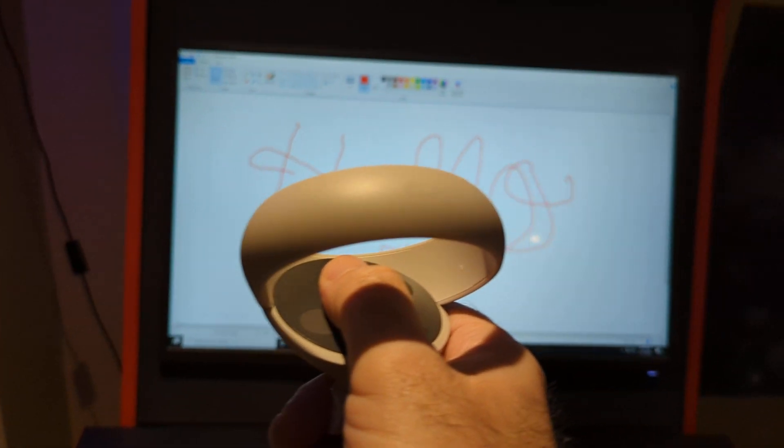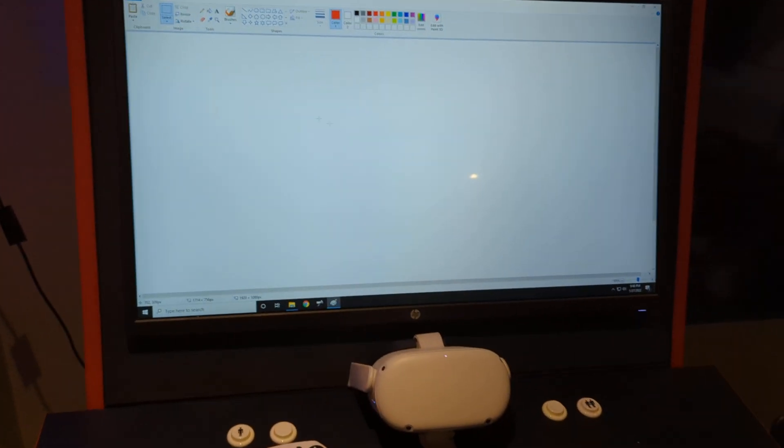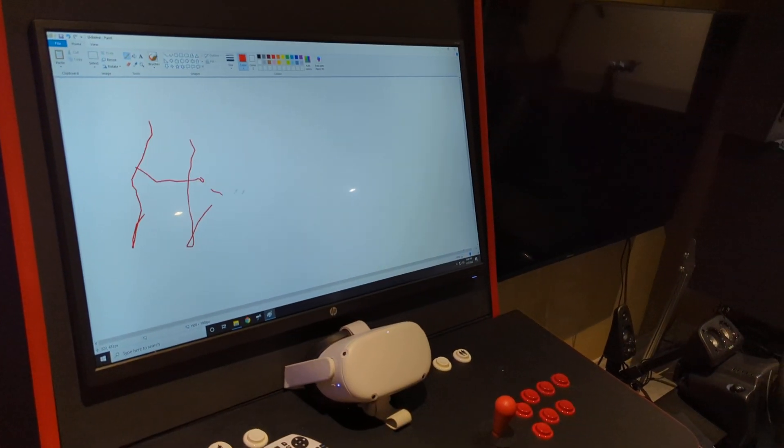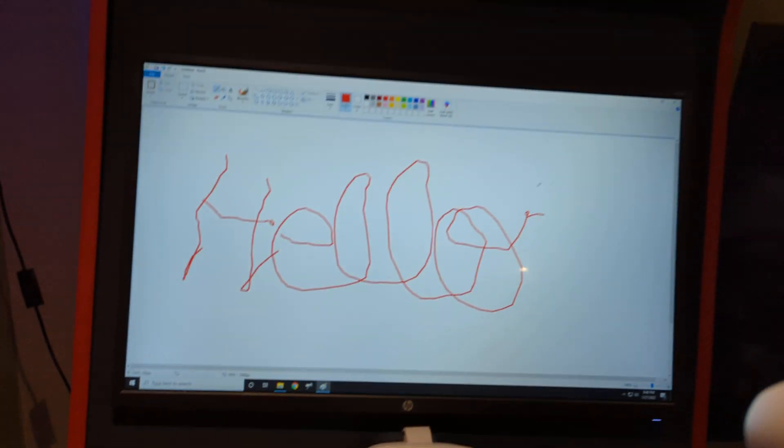At different angles, calibration is easy. I can go at an angle and draw. Let me go back to drawing — click there. Hi, hello. Yeah, so that's cool.